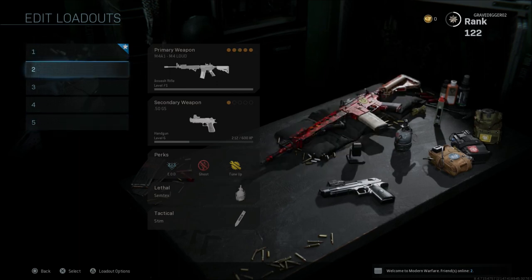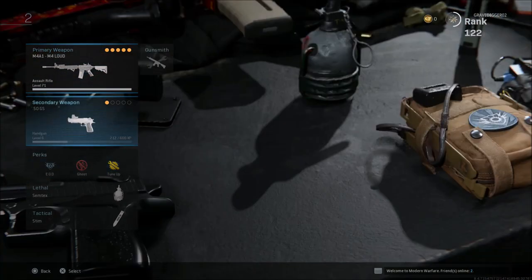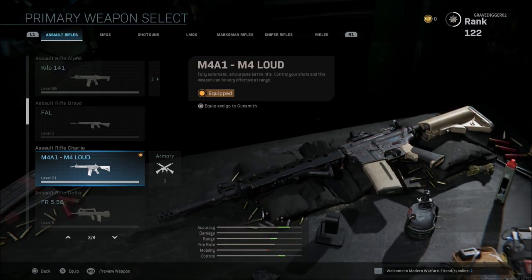So what you're going to need to do is click on your weapon like you're going to go to your gunsmith and edit your class. But instead of going to gunsmith, just hit the primary weapon. Then you can see it pulls up the primary weapon select list that shows all the weapons — assault rifles, SMGs, shotguns, LMGs, marksmen, snipers, and melee.